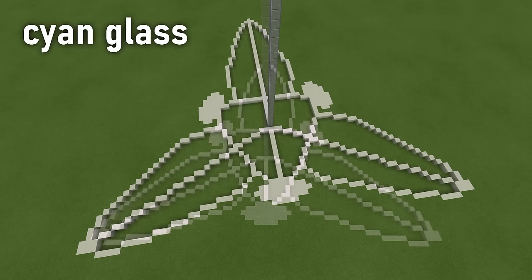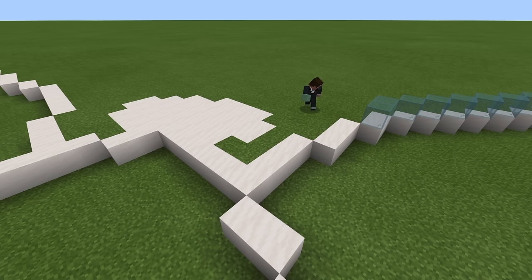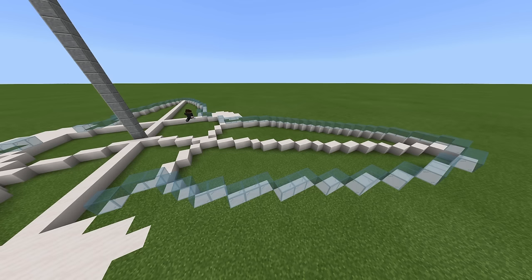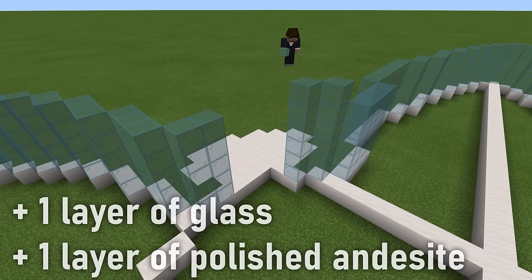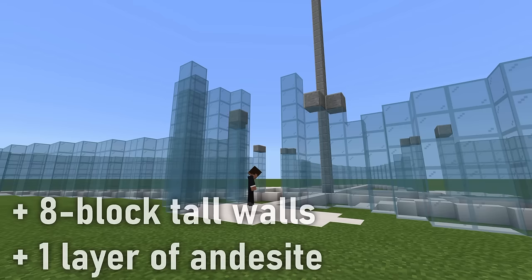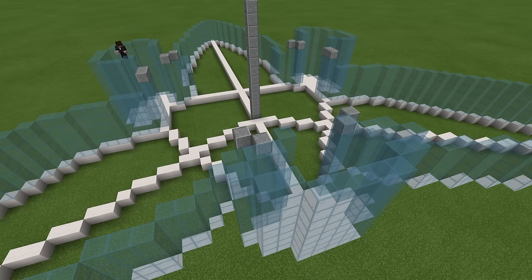Now equip your cyan glass blocks. We're going to build up some glass walls around the entirety of the base, but we're going to avoid the three ovals between the sections. So make a single row of glass blocks around each section, stopping just before the ovals. Now raise them up by four more layers so they form five brick tall walls. Raise the two columns of glass to the left and right of the front two ovals by an additional glass block before topping it with polished andesite. Do the same for the two columns to the left and right of the rear oval.